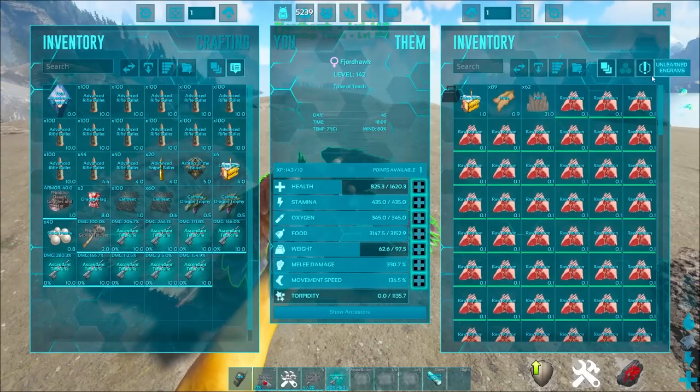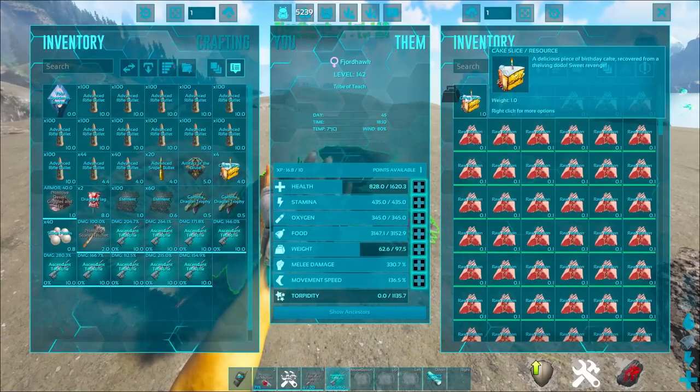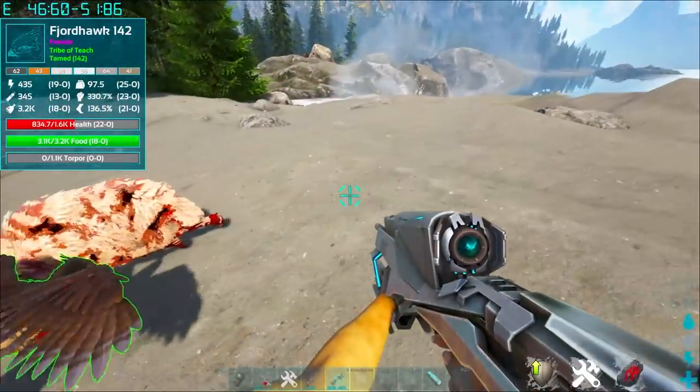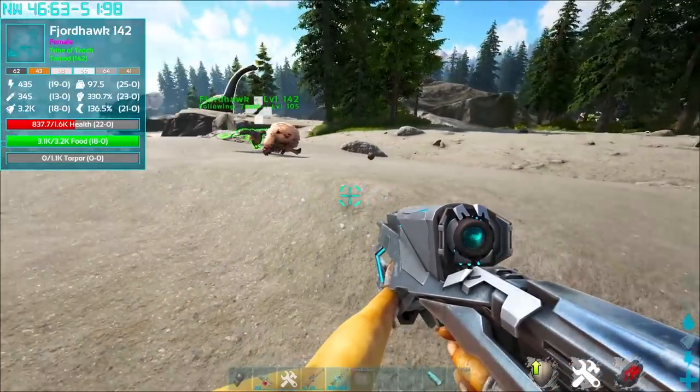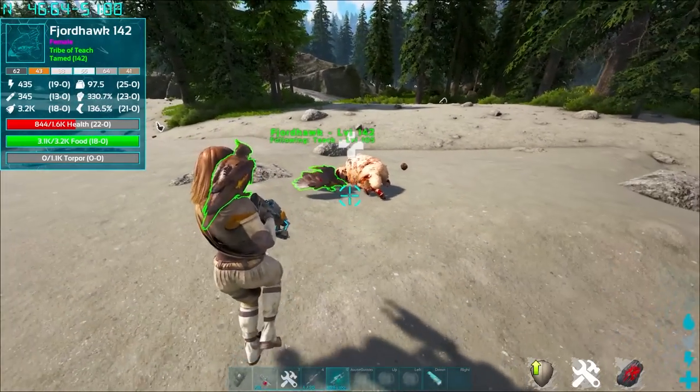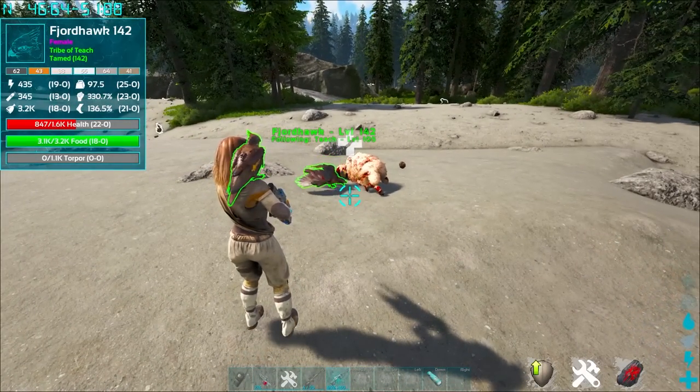Very simple, super cool strategy. You can see we've got some cake slice right there. So that is how you do it — you can do this over and over again, super easy to tame yourself a Fjordhawk. Hopefully this video helps you out. Teach out.